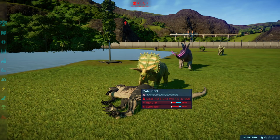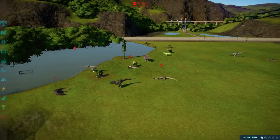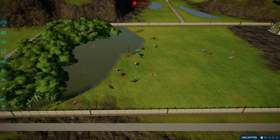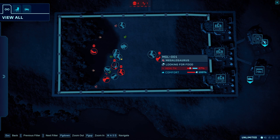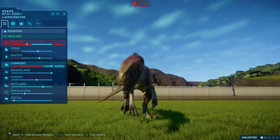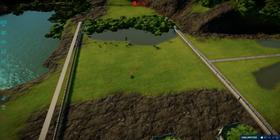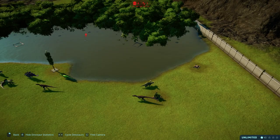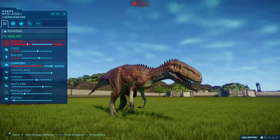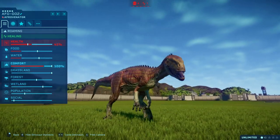Wow, that's so cool — they can actually scavenge carcasses! I didn't think that would work; I thought they'd only be able to eat from feeders. The Atrox is dying — okay, so who's left? We got two Afrovenators left. All the Delta Dromiases have died, all the Yangchungasauruses have died. I'm going to declare the Afrovenator the winner — well, out of the three new dinosaurs, Afrovenator is the winner!